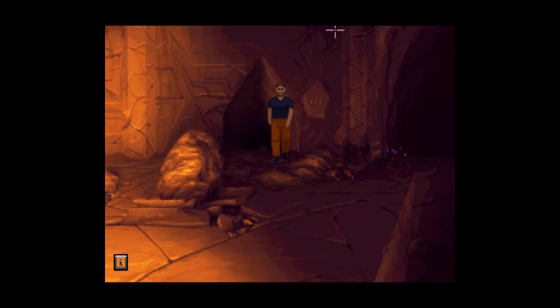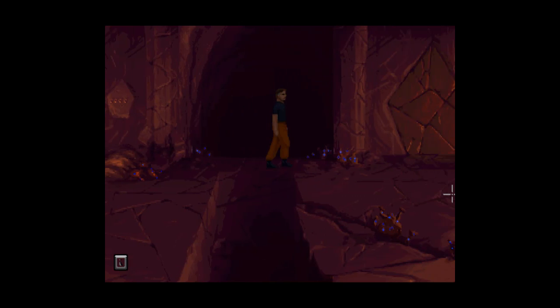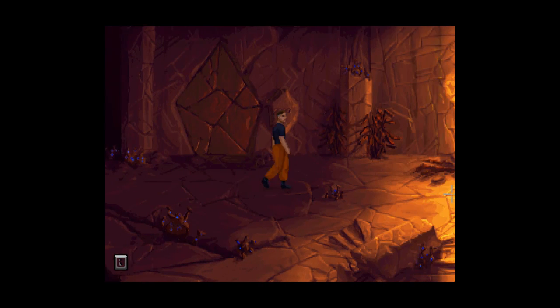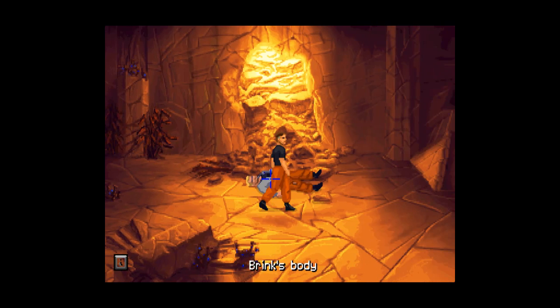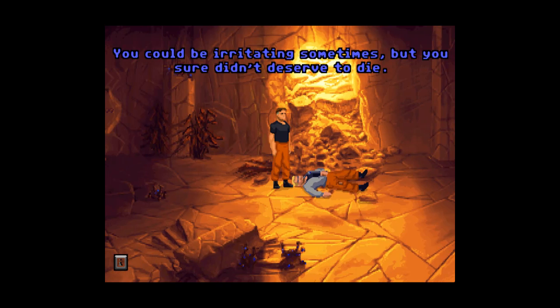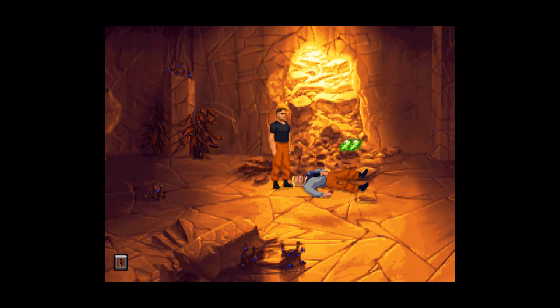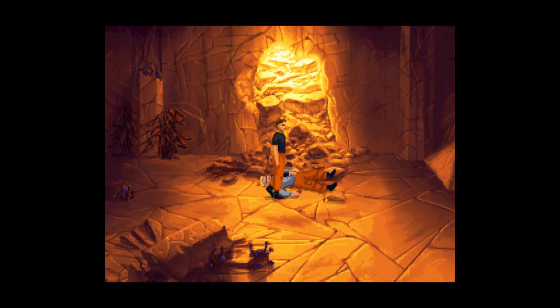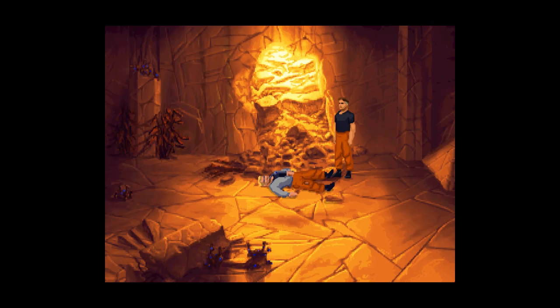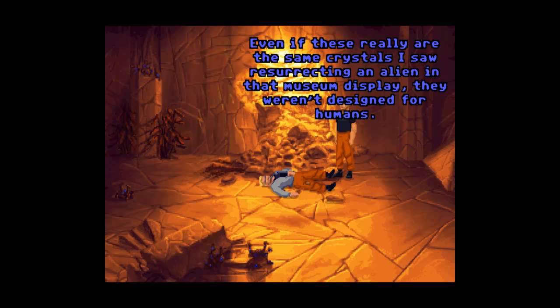So we go upstairs — at least that's familiar about this place. We want to go this way, through the plants. And look, it's Frank. I'm gonna talk to his dead body. You could be irritating sometimes, but you sure didn't deserve to die. Now, remember that diagram? That circle thing being split over the skeletal alien thing, and then it not being skeletal? Guess what we're about to do. Who knows if this will even work — even if these really are the same crystals I saw resurrecting an alien in that museum display, they weren't designed for humans, but it's worth a shot.